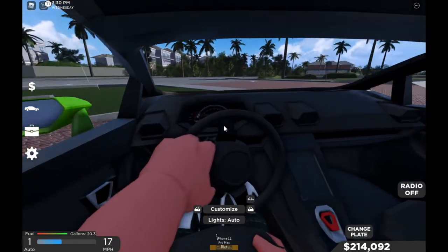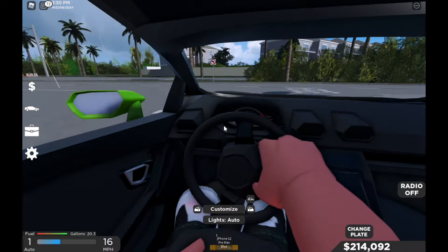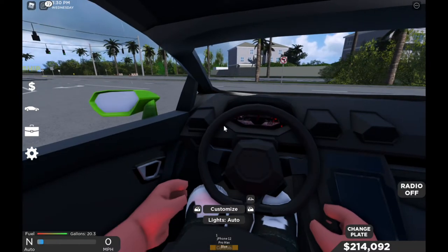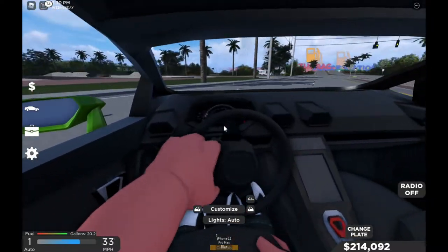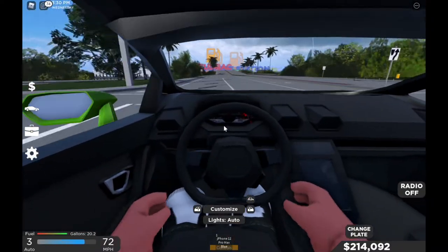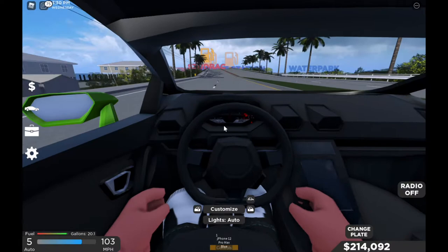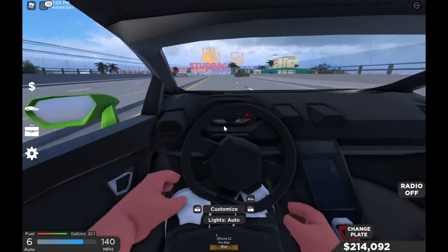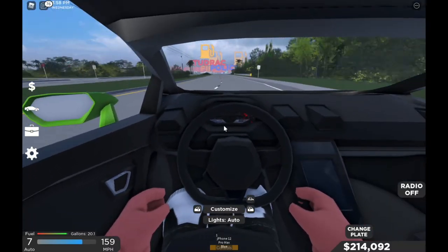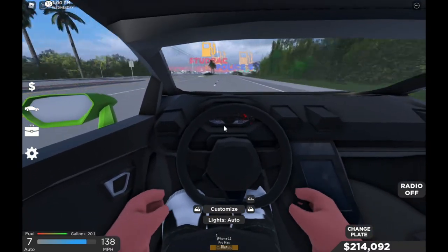So what you guys can do to access cruise control — if you're on a Mac, press Command+W. As you can see I'm just moving straight, but you cannot turn the wheel or anything, you have to do that manually. To turn it off, just press W once.